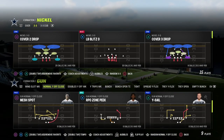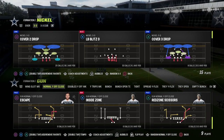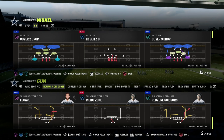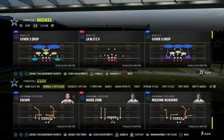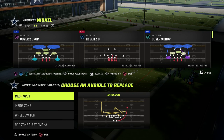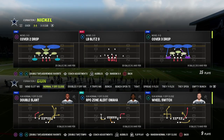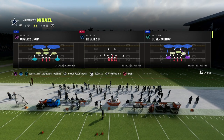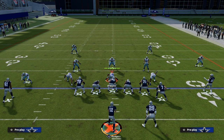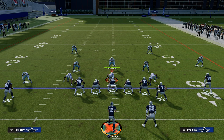We talked about how good the play 'escape' is out of this formation as a constraint theory play — the route to the tight end goes shorter than the corner route, the corner route comes to the left side from the slot receiver, and you've got a deep post over the middle of the field. Now, today we're talking about the three-headed rushing attack. This formation only has a couple of different runs, but two specific ones: first is inside zone, and the second is RPO zone alert Omaha. These are really good because they attack the whole field.